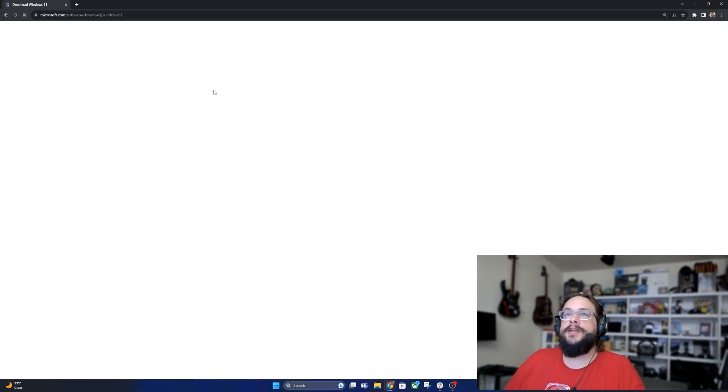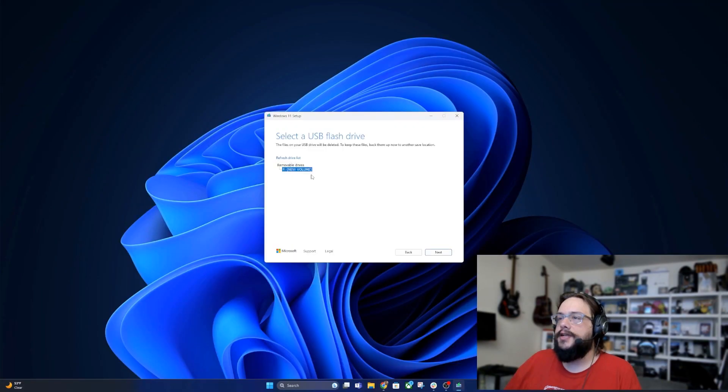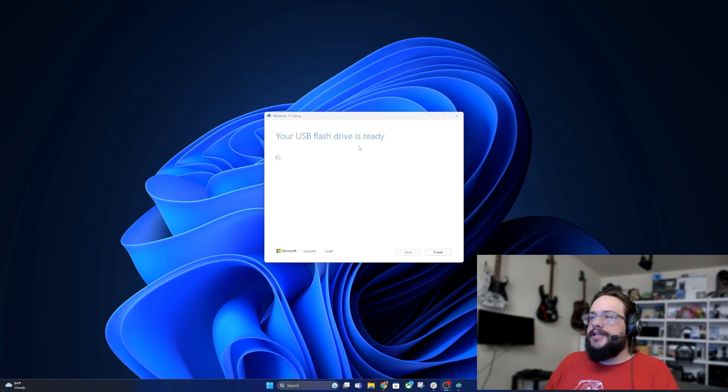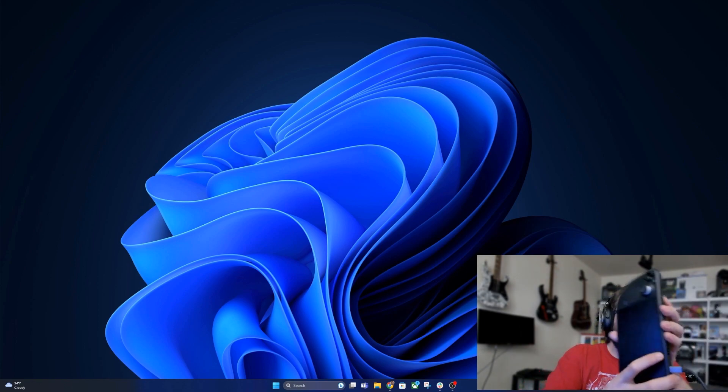Plug the USB into your computer and head to the Windows 11 download page. Choose 'Create Windows 11 installation media' — this lets us put everything we need on the drive at once. Download and run the media creation tool, refresh the drive list, hit Next, and wait for it to complete. Our flash drive is now ready.